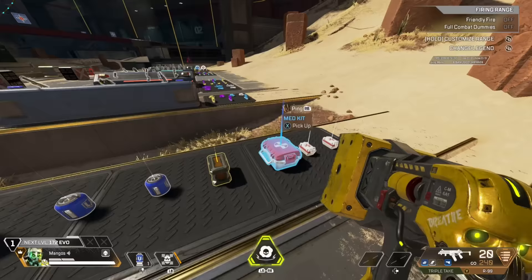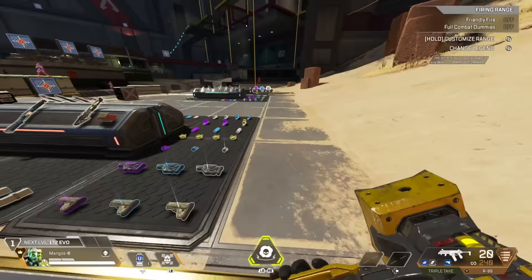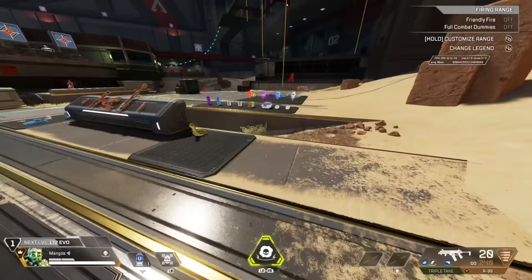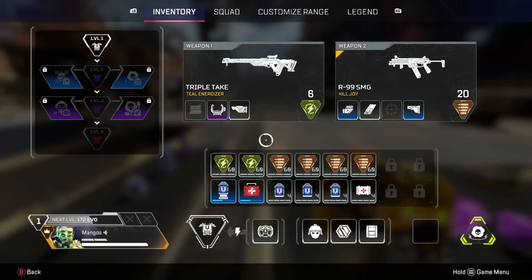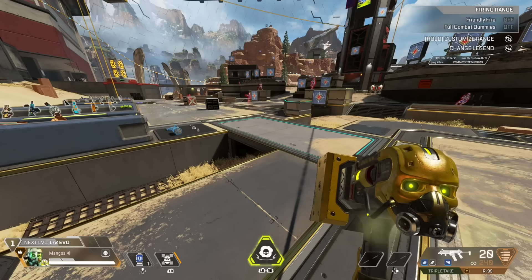Once I can get a battery, great. Once I get a medkit, great. I don't necessarily need to drop those extra four cells unless I want a grenade or an ultimate accelerant — something that would take up that utility slot.